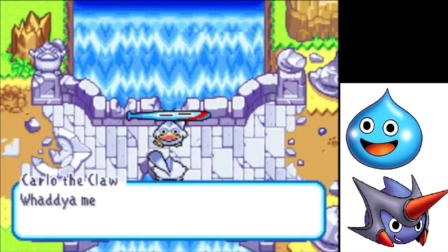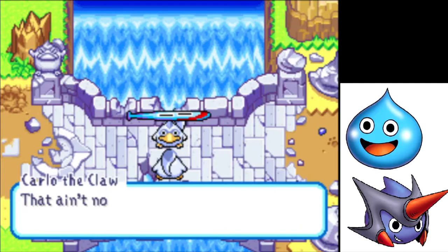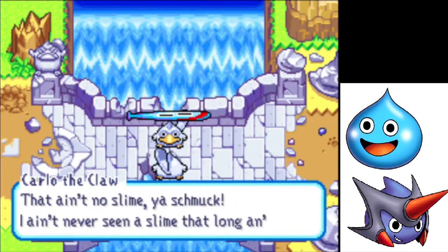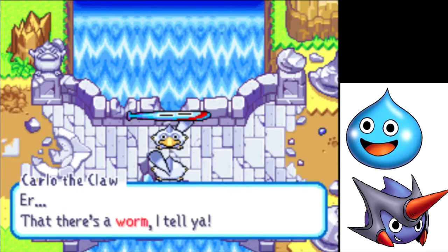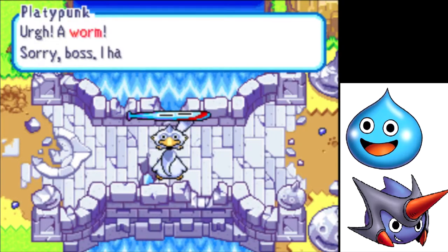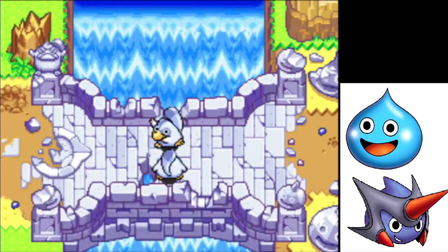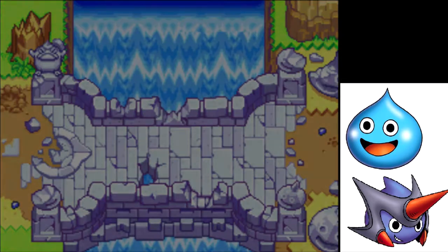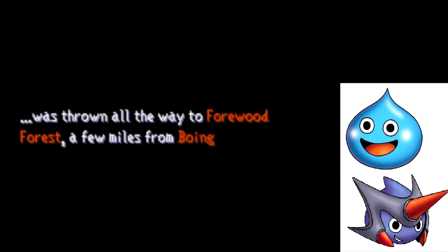What is it, boss? That ain't no slime, you schmuck! I ain't never seen a slime that worn. That there's a worm, I tell ya! Ugh! A worm! Sorry boss, I had it all wrong. You dozy putz! Come on, let's hightail it out of here! Without warning, the town was attacked by a mysterious group called the Plob. All of the town's slimes were snatched up and taken away. And Rocket, who was lucky enough to escape the Plob's clutches, was thrown all the way to Fourwood Forest, a few miles from Boinburg.